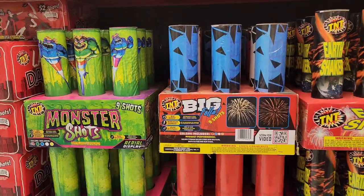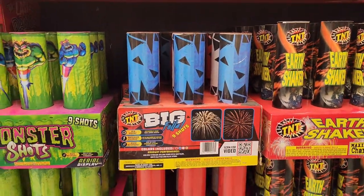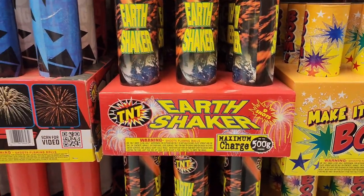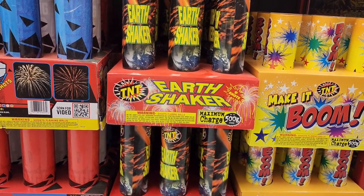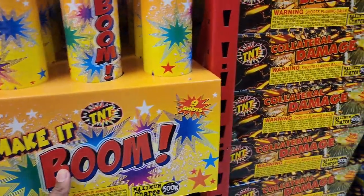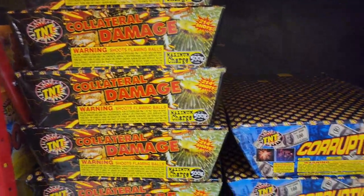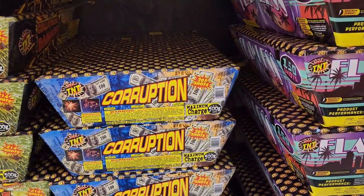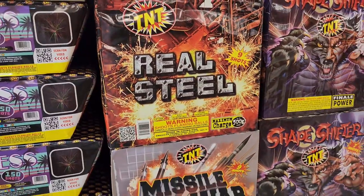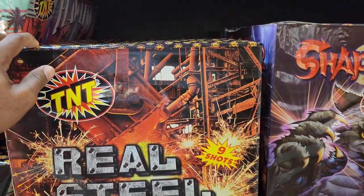Up next we got some No Abs here — this is a monster shots product. Next up is Big Fella. Let's do a weight test on this Big Fella — oh yeah, it's very heavy. No Abs are usually heavy just because they have some huge breaks when they go up in the sky, huge shells. Earth Shaker is next. Next up is Make it Boom — heavy, yeah. And we got Collateral Damage, a 500 gram zipper cake, 214 shots. Corruption is next on the zipper list, 205 shots. Up next is Flawless, 150 shots, and we have a nine-shot cake — assuming this is a No Ab as well, just because it's a nine-shot cake and it's heavy and huge.